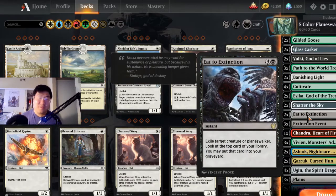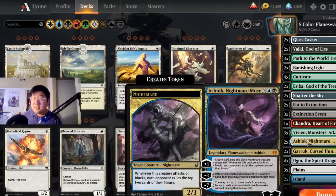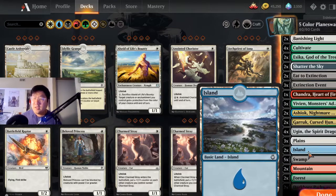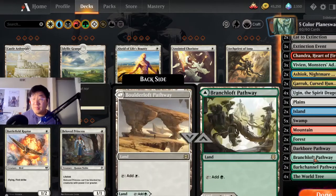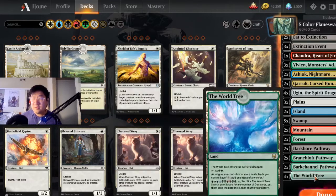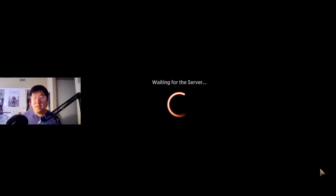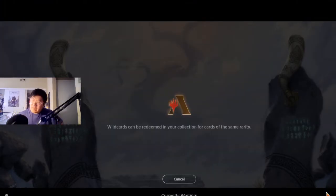Shadow Sky for removal, Eek to Extinction for removal, Extinction Event for removal. Then we got one Chandra, three Vivians, two Ashioks, two Garuks, and a full set of Ugins — because Ugin's the best one. For our lands, we have three plains, two islands, five swamps, two mountains, two forests, and a couple of the pathways, most of them green because green is our most common color. We also have the World Tree for mana fixing once we hit six lands. We only have two gods so we won't be using the activated ability, but it's a fun and great card to use in this deck.